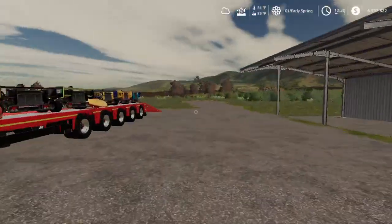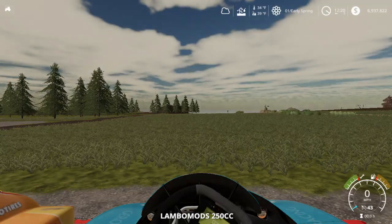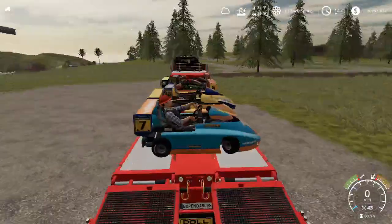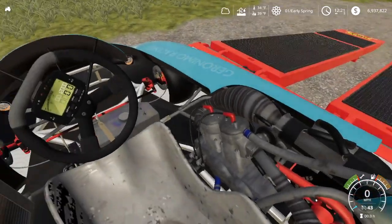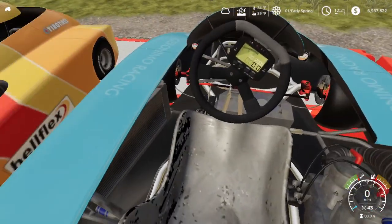We're gonna unfold the ramps and jump into the first go-kart so I can show you guys the track. Here are the go-karts — they're by Lambo Mods and they're pretty cool. They go 43 miles an hour and they're pretty quick.